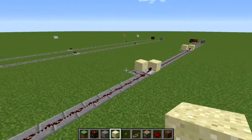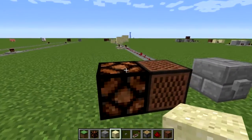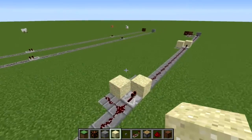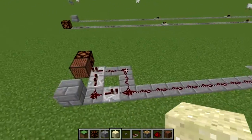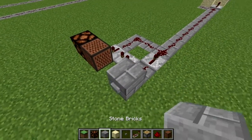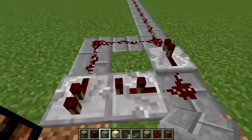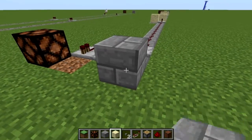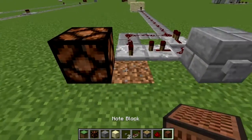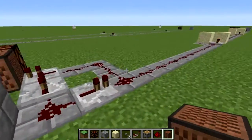I'll do a quick overview of each piece and then we'll build them. This is our input/output gate — you can have whatever you want on the input and output sides as long as your system is set up like this. I'm using a button for input, and the output could be a lamp, a note block, or the EnderPorters from my other video.